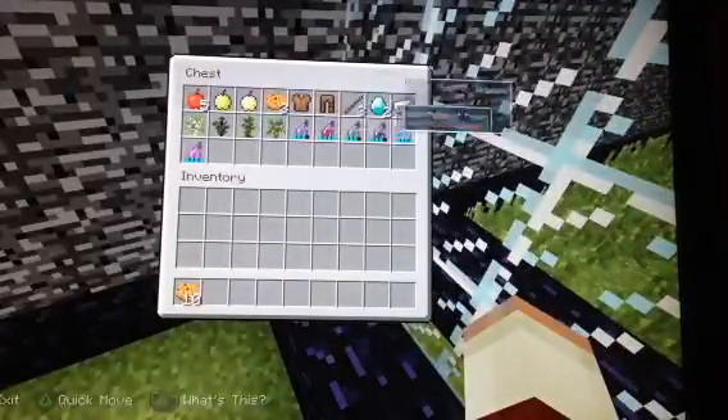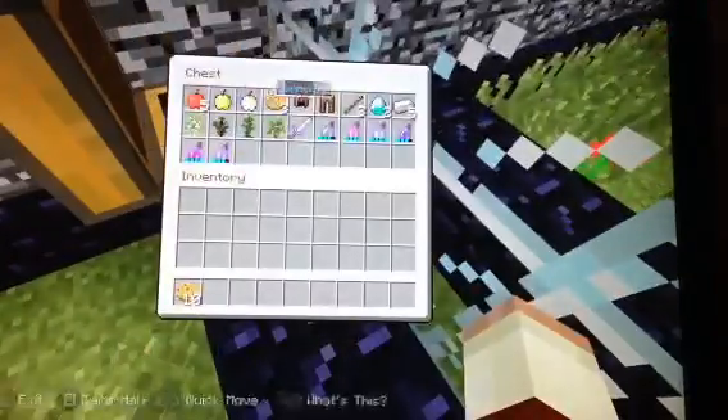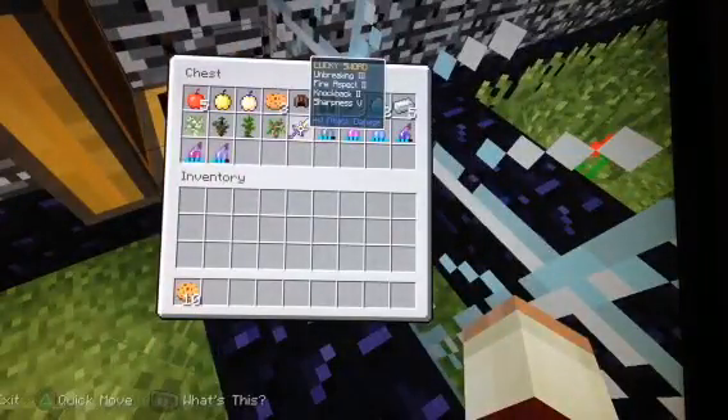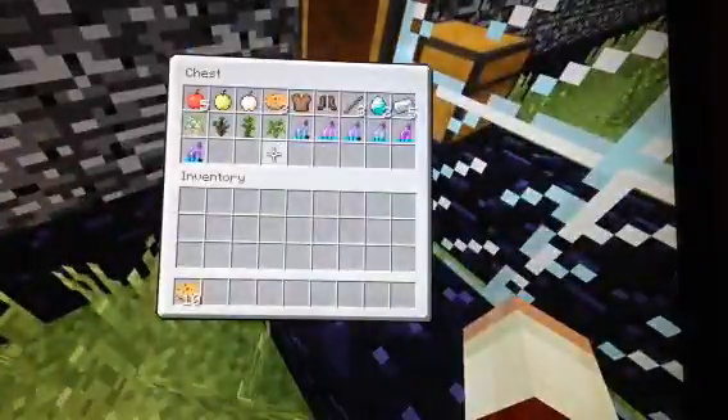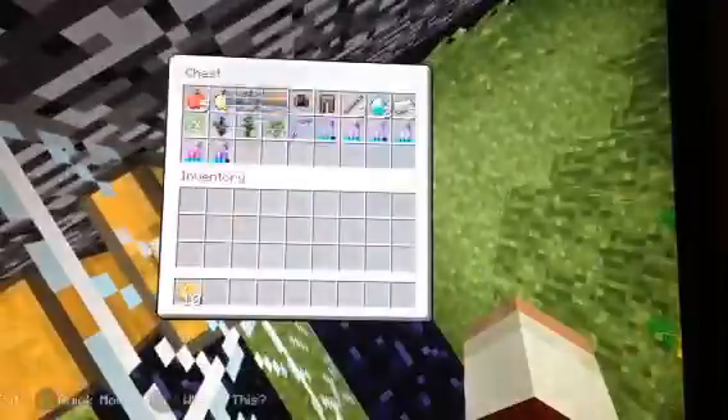You get all this stuff and you just want to go to war. Here's the lucky sword — you just want to get materials and fight to the death. And there's also a lucky bow.